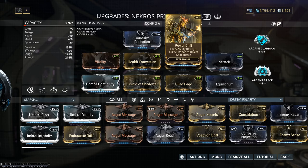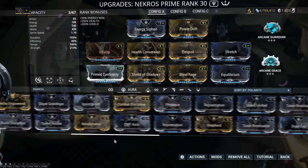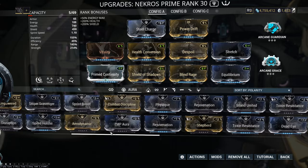For the aura mod, I highly suggest you don't put a forma on him. When you don't put a forma on it, you are free to use whatever you want. Even if Corrosive Projection is one of the best auras right now, sometimes if you are with friends and they want a specific aura, you can change it without problems.